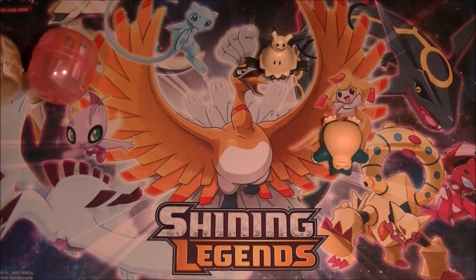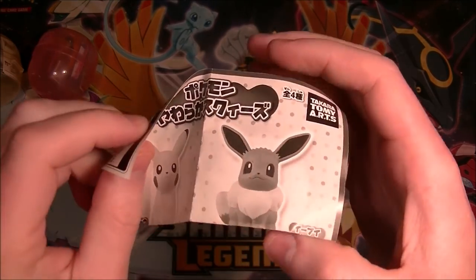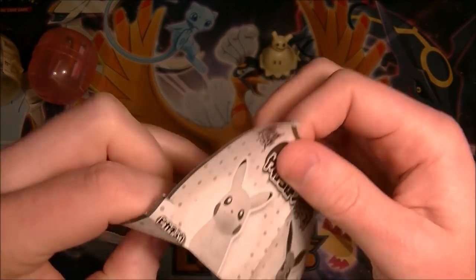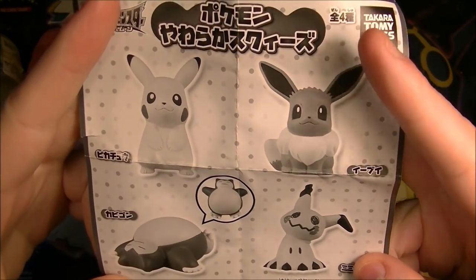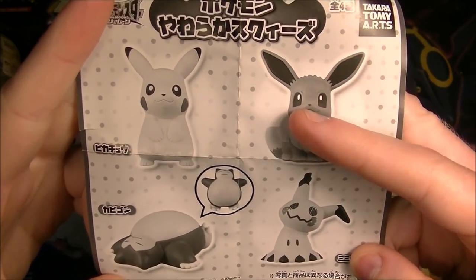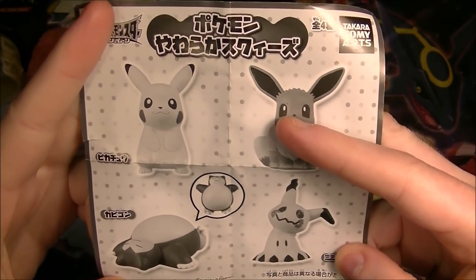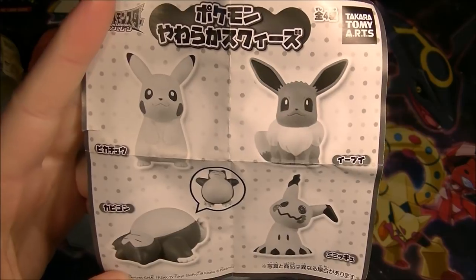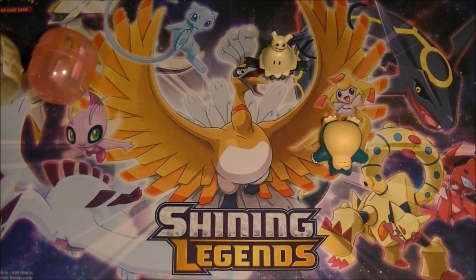I definitely got the one I wanted, I was super happy. There were a few others you could get — Eevee, Mimikyu, Pikachu, and Snorlax. It says 'Pokemon Yara Yara Kites' — 'Yara squeeze,' basically 'soft squeeze.' Yeah, that checks out, that's pretty much exactly what it is.